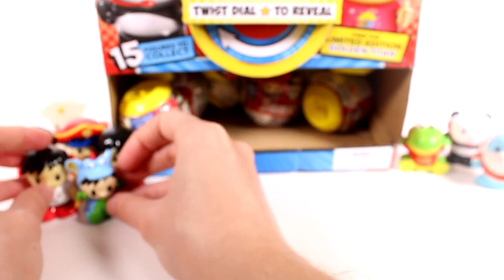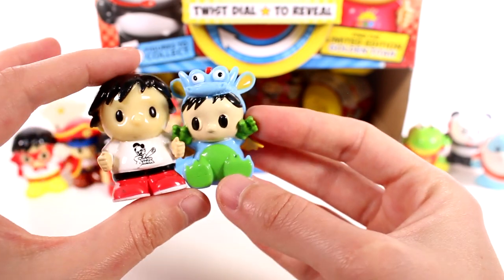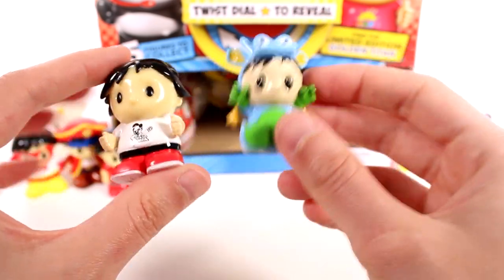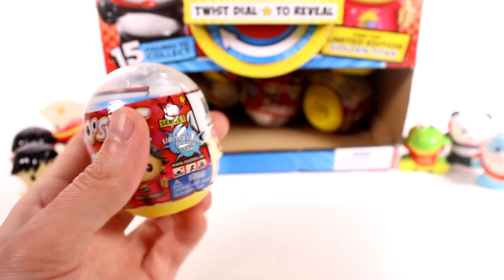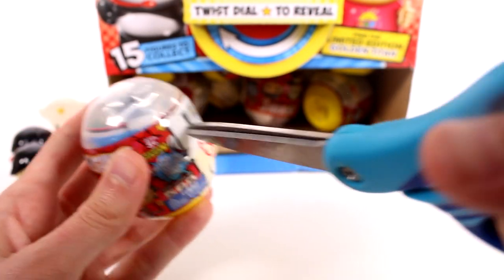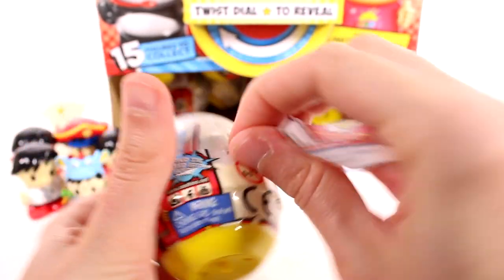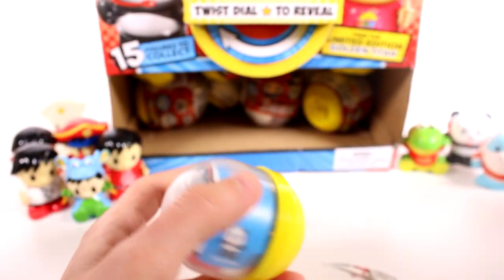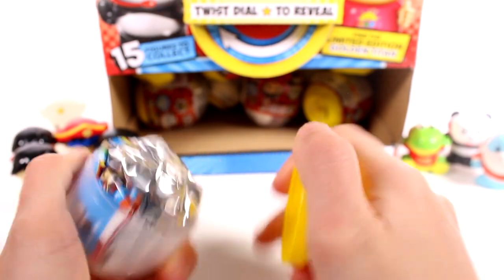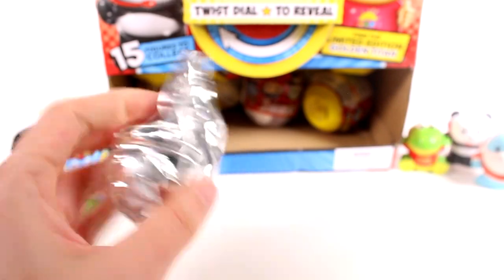He's so much smaller — well obviously the Ooshi in its entirety is about the same size, but Ryan himself is obviously smaller in the costume. I can't believe we found all of the commons already. We just have a lot of rares to find — there are eight rares and only six commons, which is very interesting that there are more rares than commons.